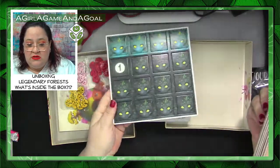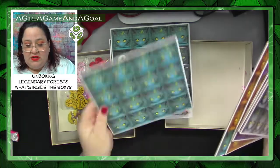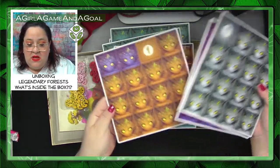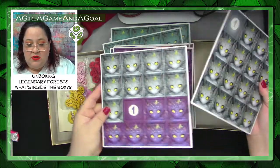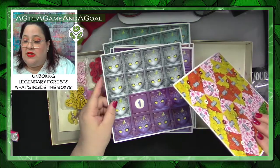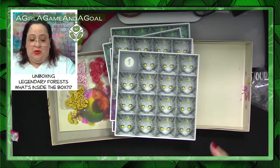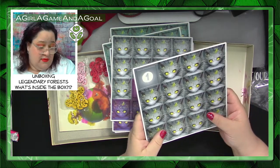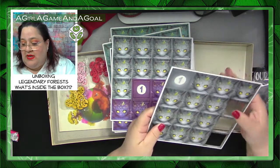We've got all these squares of different colors with different things on them. You'll notice there are ones on there because there is a starting tile to begin your tableau — you're making your own tableau.